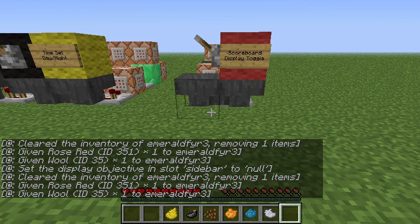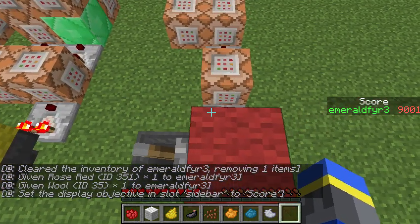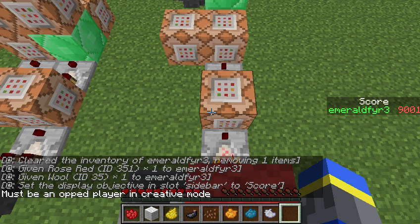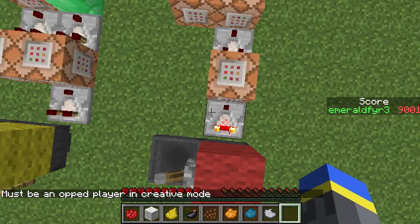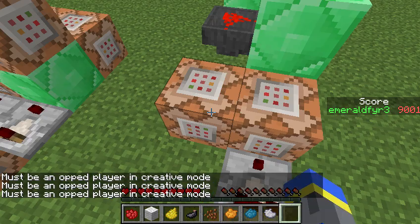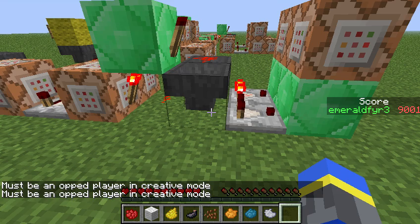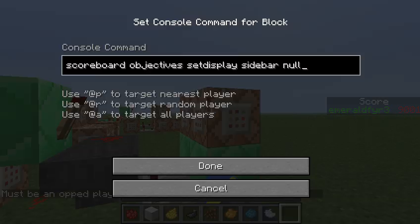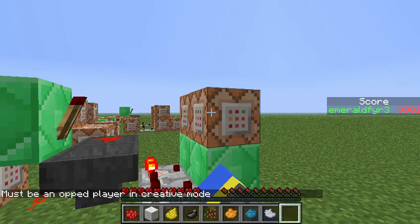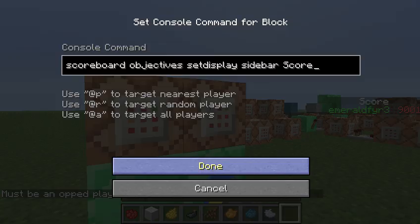This works by a hopper clock continually making this command try to clear red wool from the player's inventory. And if it succeeds, then it will give the player the white wool again, as well as the red dye. And it'll also activate this hopper T flip-flop, which will either make the scoreboard not display. To do this, I've created an extra objective called null, which just has zero. So when you display a score of zero, the sidebar just disappears. And I also have one to set the display to score.